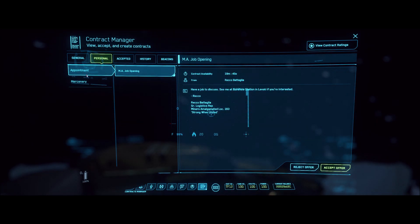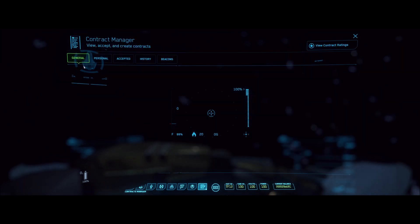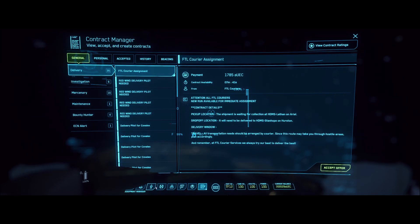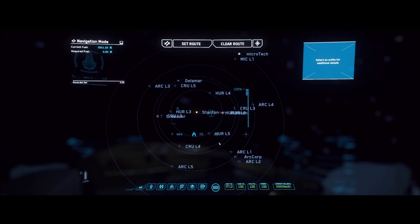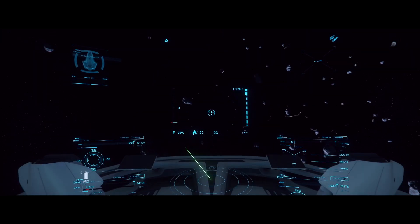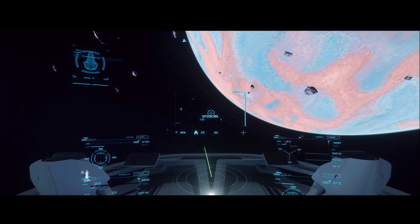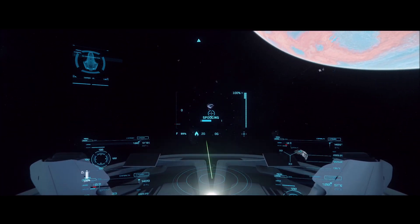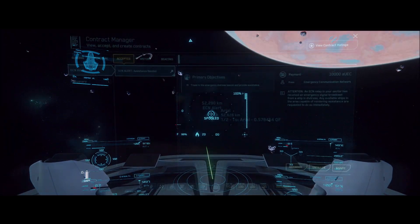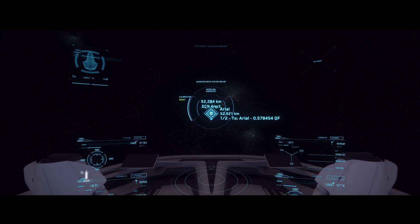Now I'm going back into my Mobi Glass looking for more mercenary missions under personal, but I don't see any, so I'm going to the general tab. I'll pick up some pretty lucrative jobs — like the ECN alert, which is a great place to find missions. An ECN alert pays off 10,000 credits a pop, which is a nice bit of change.